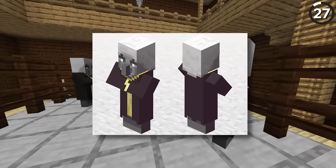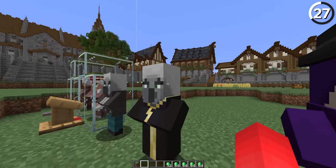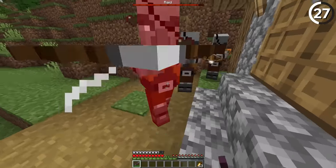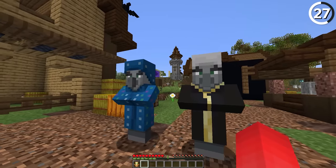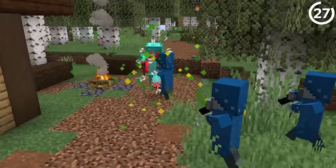During development, the Evoker used to look pretty different, as we can see from when Mojang did their Meet the Evoker article. The mob originally had a hat, but even though they removed this before release, it's interesting to note that it resembles the one you see on the Illusioner mob — though the Illusioner wasn't added officially either, so maybe Mojang just doesn't like hats.